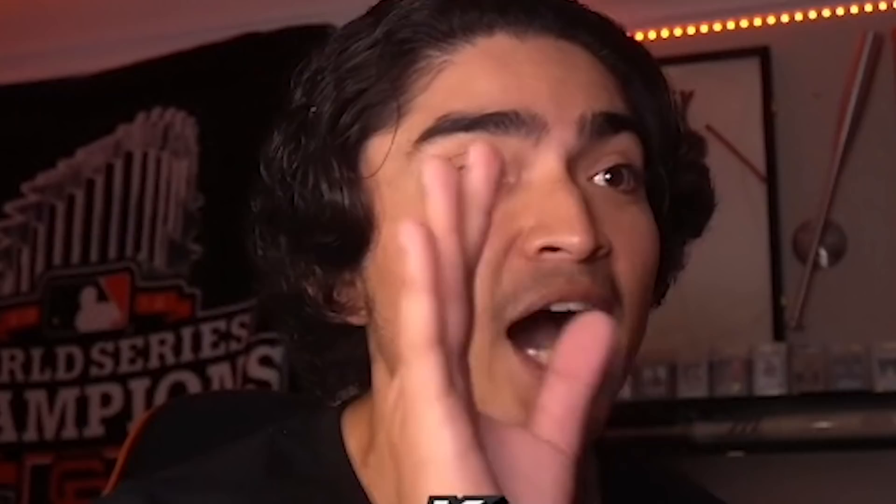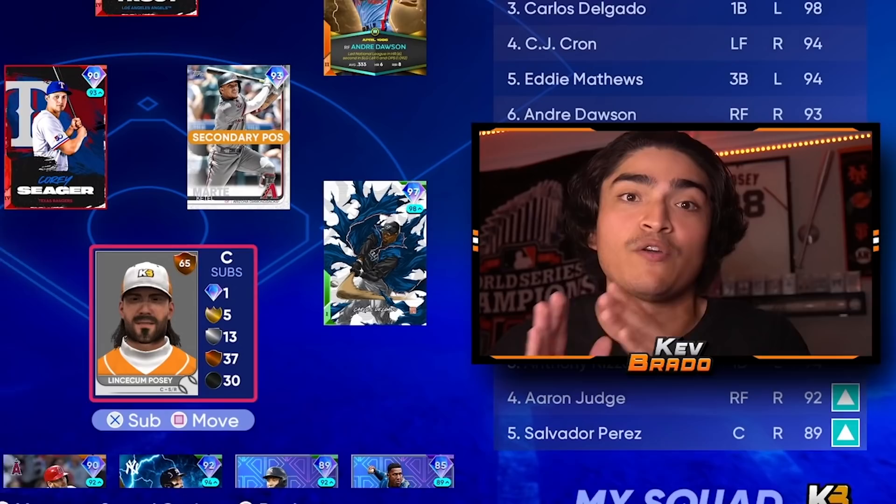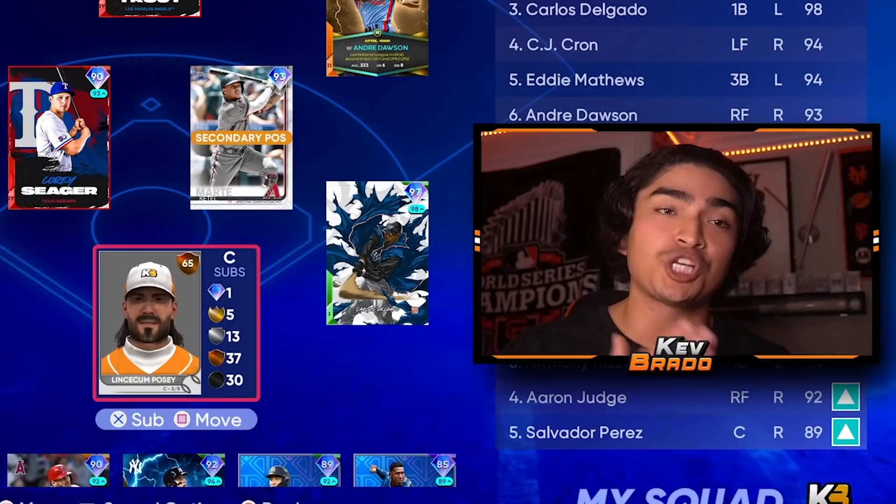I got him leading off for today's video, and the squad is looking pretty good today. I have decided that we are going to keep his name at Lincecomeposey, and we're going to be changing his batting stance every single video until he fucking hits a home run, and then we'll stick with that until he fucks up again. So for today, I've been seeing a lot of comments that you guys want me to try out Chipper Jones' stance for Lincecomeposey — not the 2008 one, just Chipper Jones.